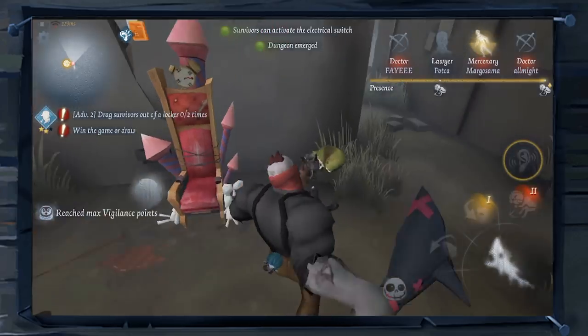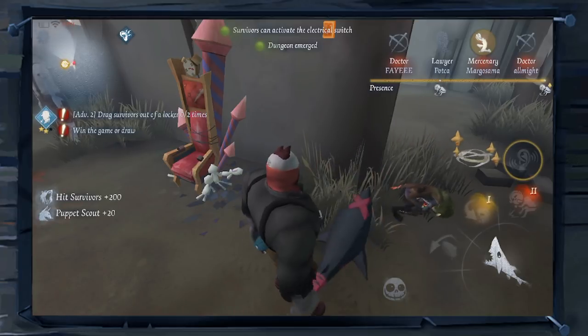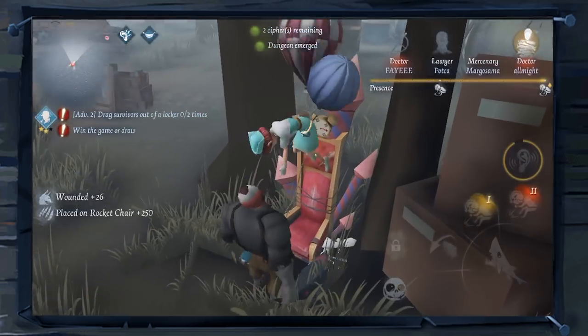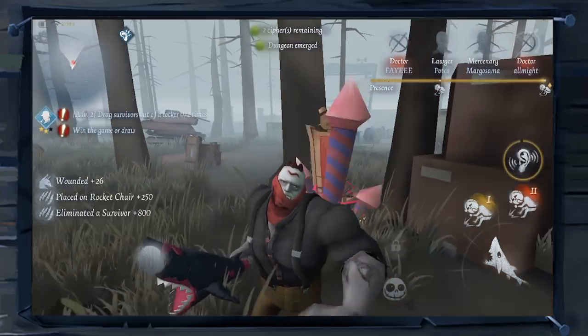As soon as a survivor wants to rescue your hostage, you can either strike him down with a terror shock or focus on the survivor that was on the chair in the first place and knock him out again. And by the way, if you put one survivor 3 times on a chair, the rocket chair will launch instantly.